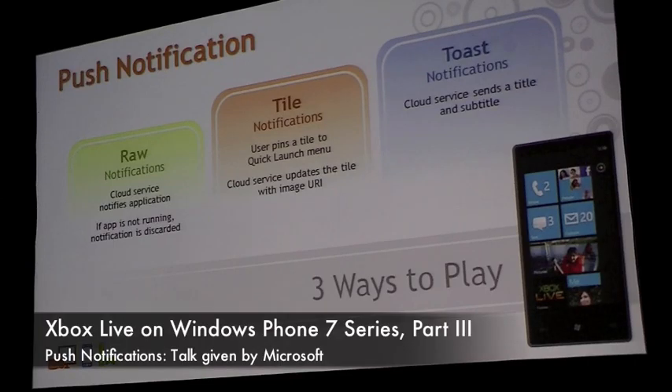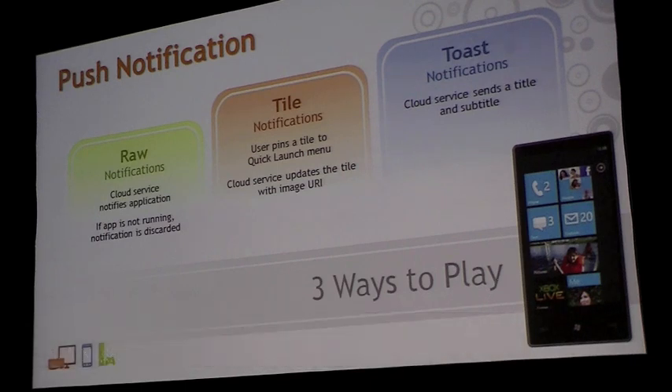Windows Phone 7 series also supports push notifications, and there are three flavors of push notifications. A push notification is when some service out of the cloud calls back your device. You don't have to set it up more than once — you fire up your game, it contacts a service and says 'when you have data for me, send it my way,' and then the service will update your device.